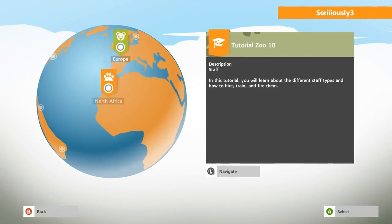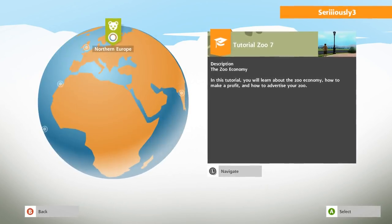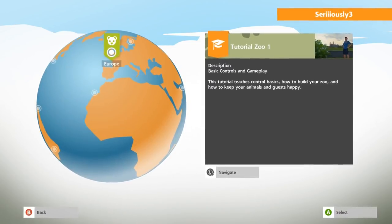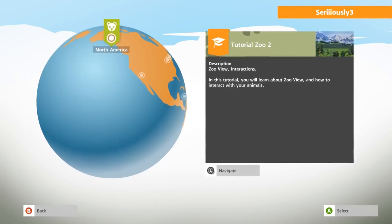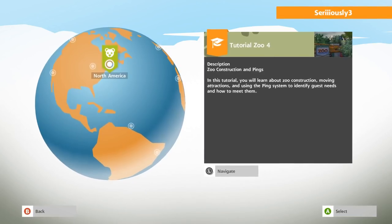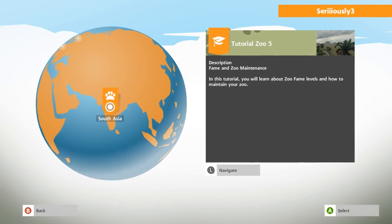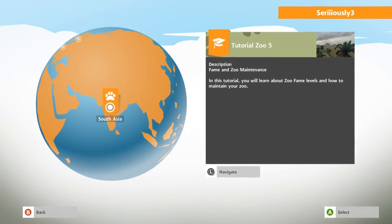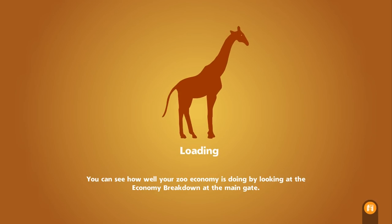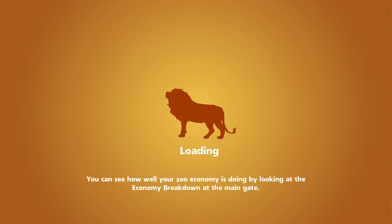Bring me back to training mode. All right, so there's zoo 10. That was like tutorial one, and I guess I did struggle with it just a little bit. North American zoo construction and pings. Adding exhibit items to meet the needs of your animals. Fame and maintenance. You know what? Let's go to South Asia. We won't do too many of these kind of training campaigns, but I guess I should probably do at least two, especially if I get to unlock something cool afterward. And now we know how to do it and we can just go zip quick.